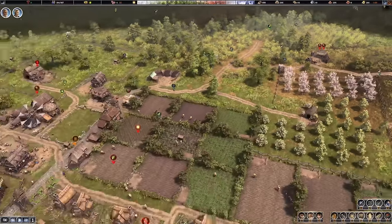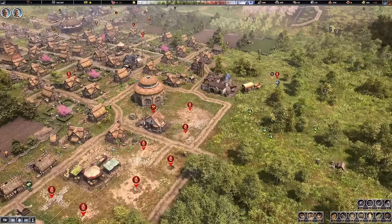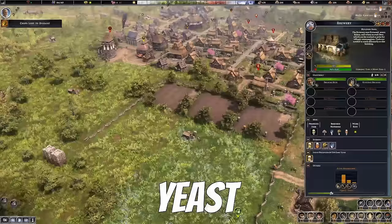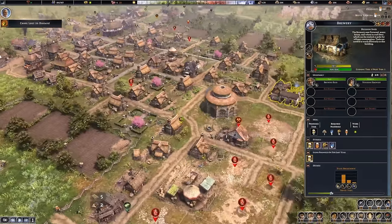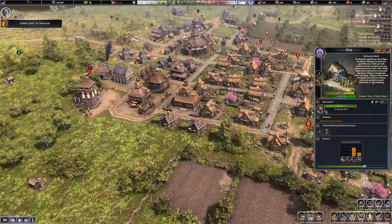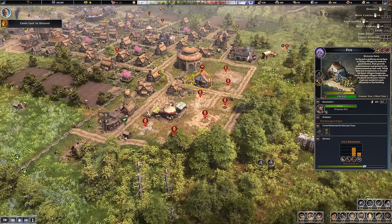Iron is the real kicker — that's the one that sucks. Let's also make sure we turn on our pub, because we can do that now. I'm producing plenty of beer using honey and wheat — honey might be a little weird, but it kind of makes sense. You need some sugar for the enzymes or bacteria inside the alcohol to convert it. At the pub, we should be able to start generating a little bit of extra tax income simply by making all of our people very drunk. As long as they don't get violent, that's fine.